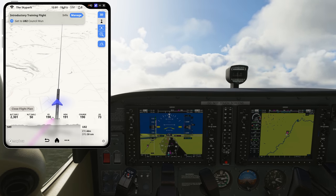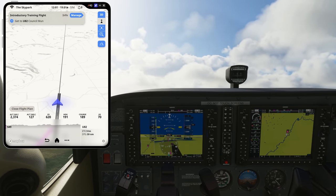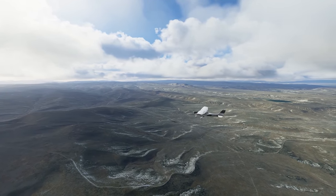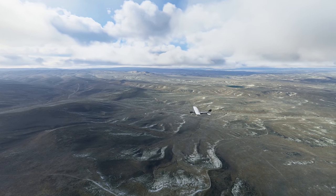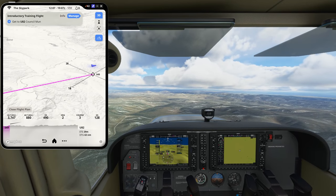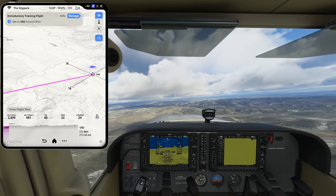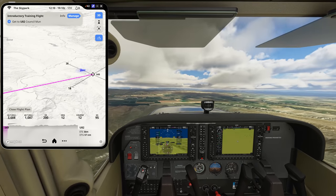Another thing I was wondering about: you can see the purple navigation line on the Skypad screen that we need to follow. What happens if we don't follow it? I was hoping Skypad would keep things updated and simply track our position, allowing us to navigate to the destination from wherever we are. I flew quite a bit out of the way and then looked at Skypad again — the navigation line doesn't update with our current position. But that's no real hardship; we just need to get back on track and fly to the destination. It's a fairly short trip, about 60 nautical miles.